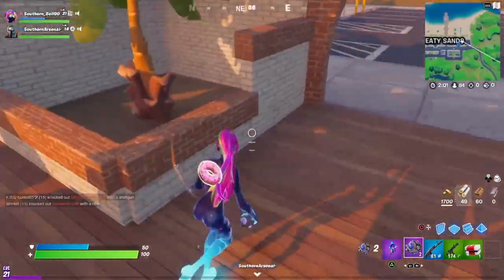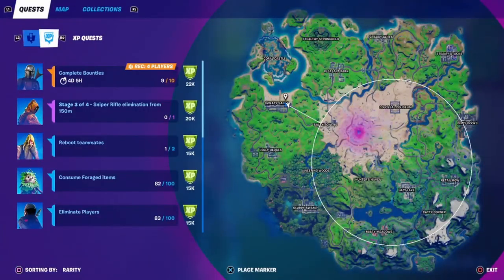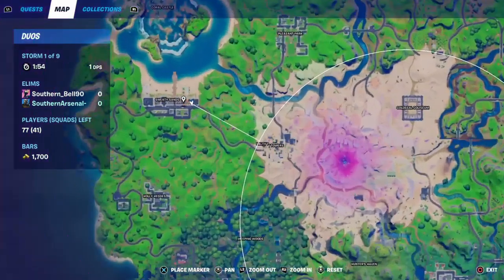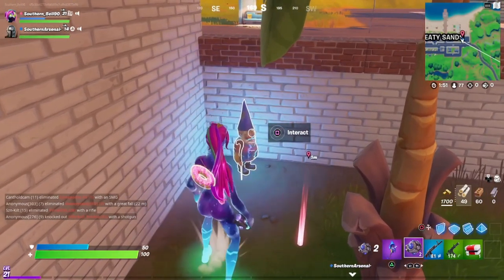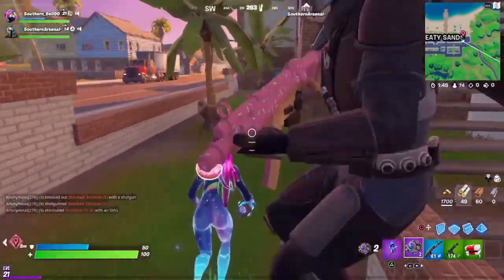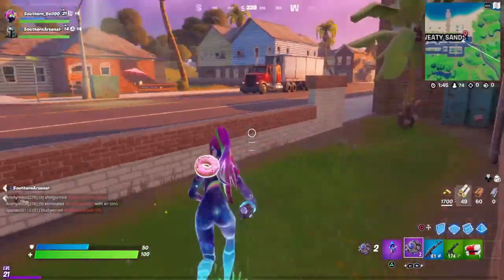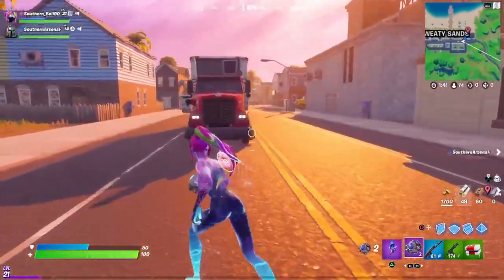Now, the first one I'm going to show you is right close to the hotel. These gnomes will be shining blue. If you're looking at the map, it is actually on the lower right-hand side of the hotel. If you're coming straight from the front of the hotel, it is on the left top side, closest to the houses.